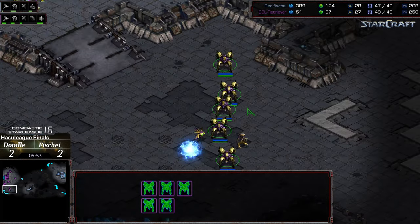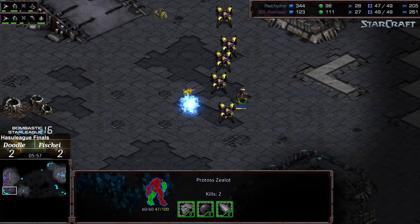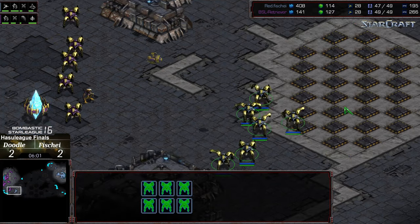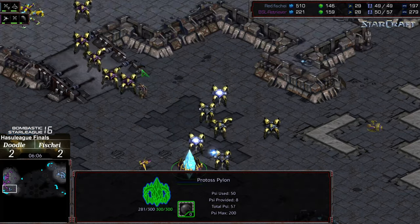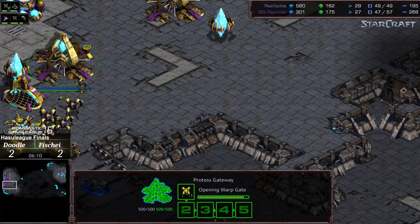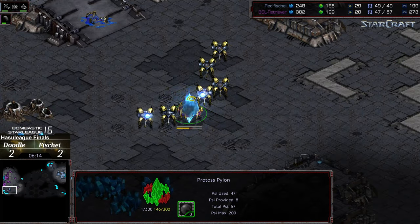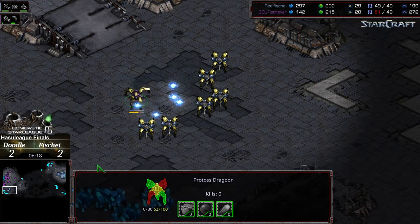We've got six dragoons going up against five dragoons with a closer reinforcement point, though there is one zealot in between. Fisheye theoretically can win this fight. The observer spots everything coming across — retreating, going to use that pylon as a barricade. Looks like he was hoping to grab that expansion but loses one dragoon and will have to wait for reinforcements. Loses a probe, control of his natural expansion, and a pylon on the low ground.